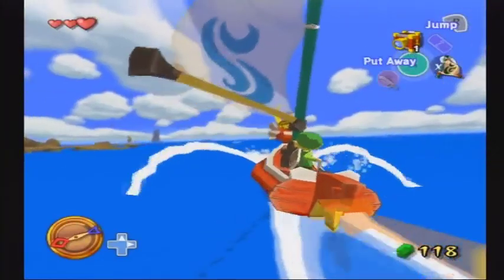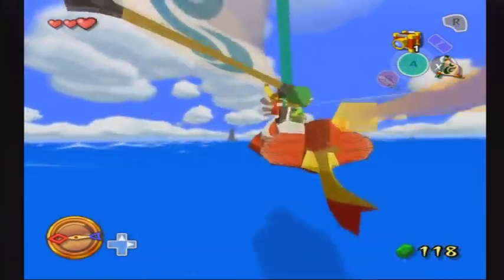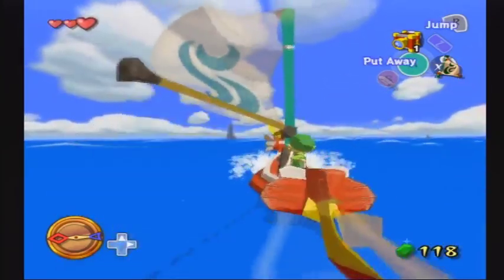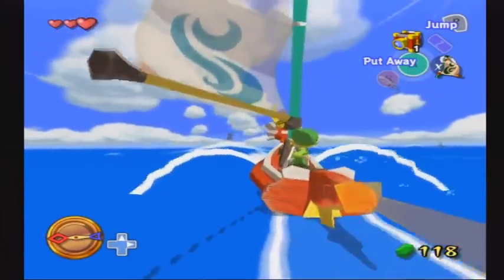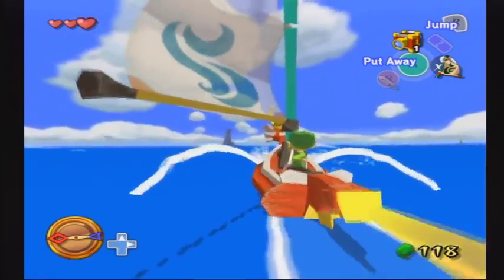Now we need to head east. Sailing in this game is not really that difficult but it can be confusing for people who are new to it. The compass is kind of inverted — to me the red looks like the way you need to point, but in fact it's the opposite. You need the blue side to point to where you want to go. So it's pointing east, which is where we're heading, and that's where Dragon Roost Island is.